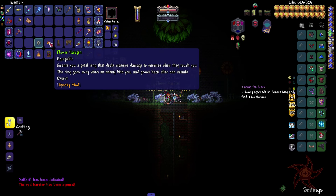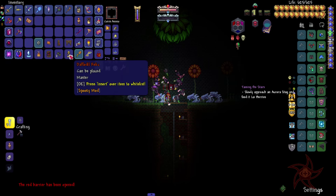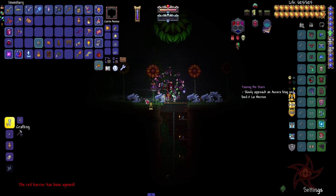We got a treasure bag, flower hairpin. Petal ring deals massive damage to enemies when they touch you — ring goes away when an enemy hits you and grows back after one minute. Sunflower rod — cast fire homes to all enemies and bounces off surfaces. We got the relic, which I can't place down.